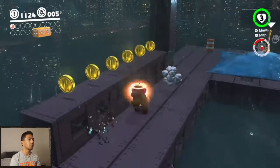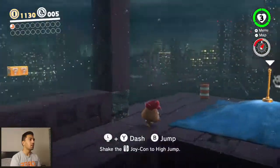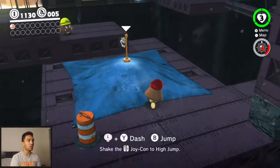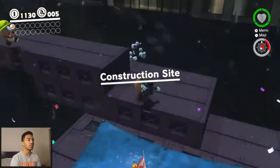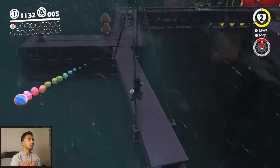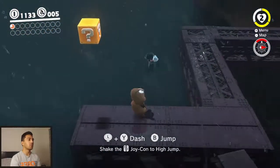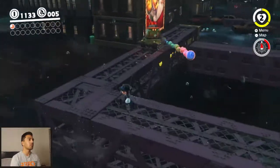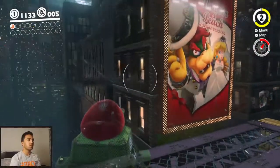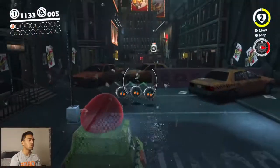Oh, that's a construction goomba! There we go, construction goomba action. Maybe I can - I definitely have to break this thing down to get to that question mark block. So should I do that? Or should I instead kick that cone away and not be able to get that question block? That's all good stuff. Let's just go down here and blow these things.